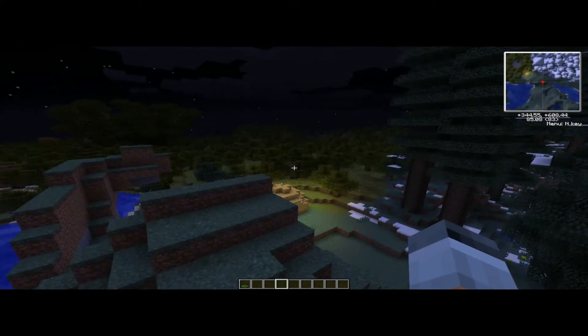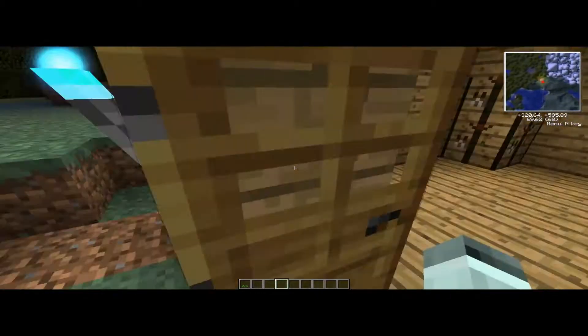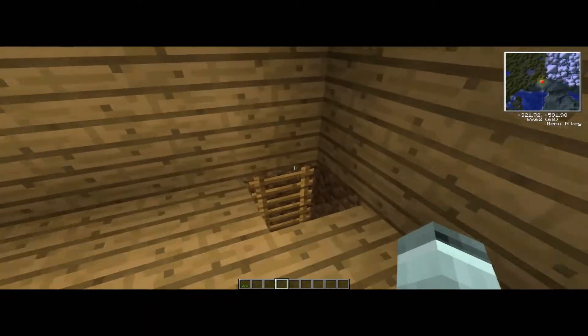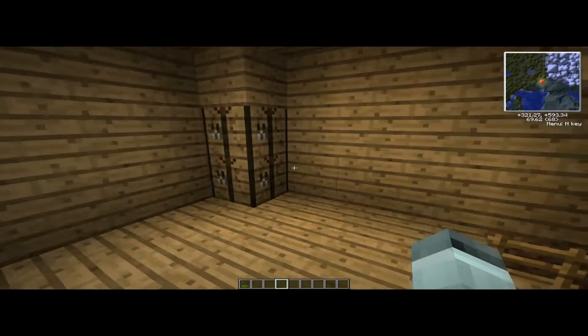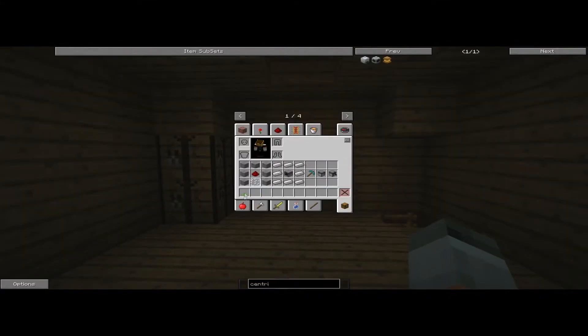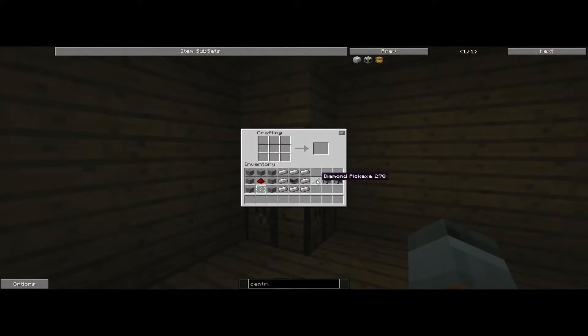Then build a little house — even a small one like this is fine. Go right down and find diamonds, because diamonds are important especially early on. What you want to do is get three diamonds. When you have three diamonds, make a diamond pickaxe — but don't use it. I think the best first thing to make in this entire game is a mining turtle.